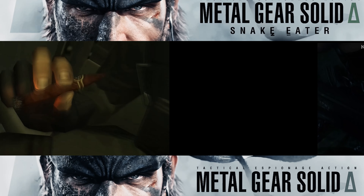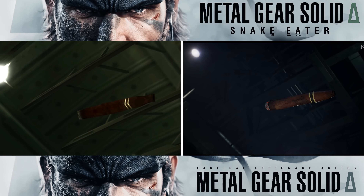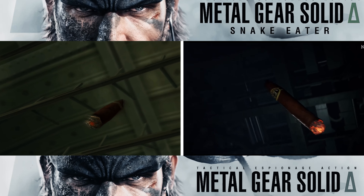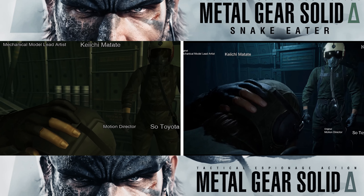The fixed camera angles from the original MGS3 on PS2 have been reworked to offer a more dynamic player-controlled camera, like MGS5. The 3DS and Subsistence versions gave us the ability to move the camera, but this appears to be a bit more over-the-shoulder — similar to Resident Evil 4, which has mastered the third-person approach. This gives players more freedom to assess the environment and plan their approach in a more modernised style.